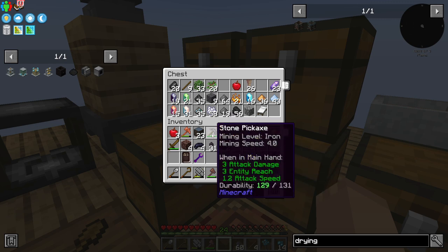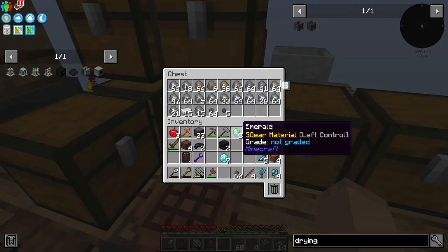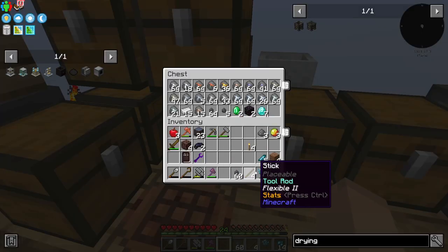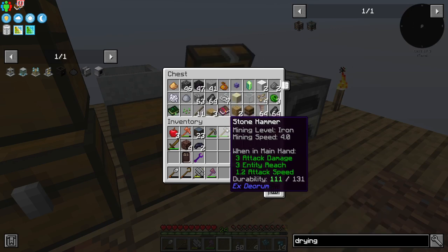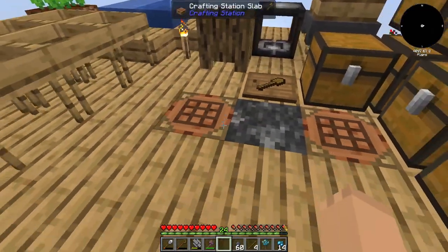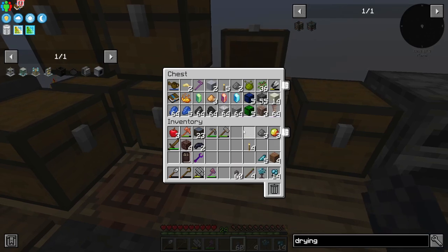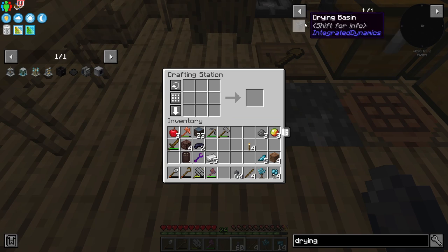This is already becoming a mess. I might, between episodes, take time to clean this all up and get some more chests in. Anyway, now we need a drying basin, which requires two iron. We should have the iron now.